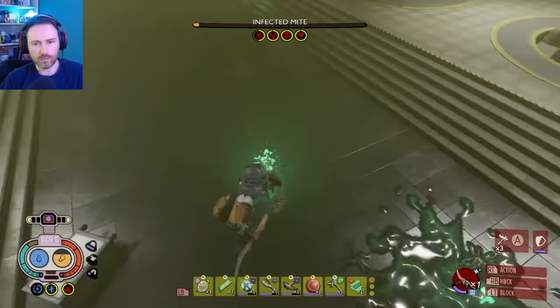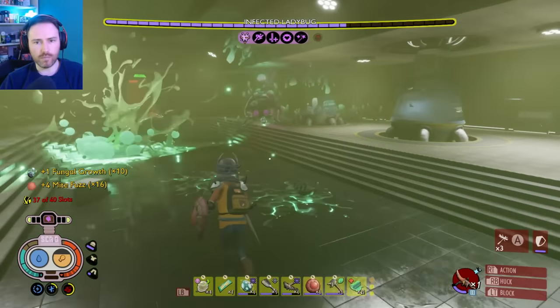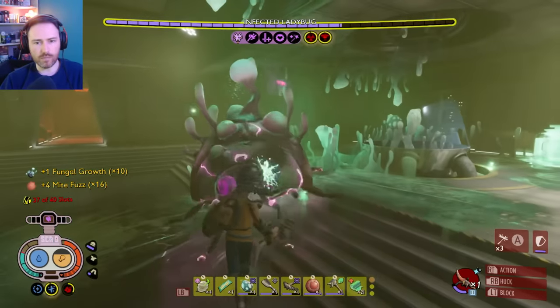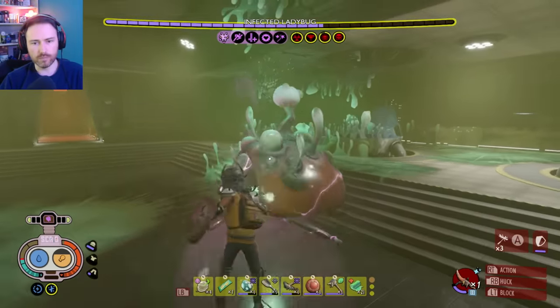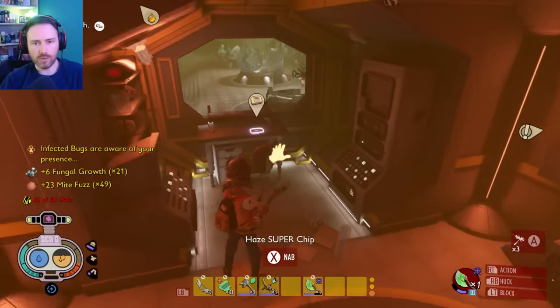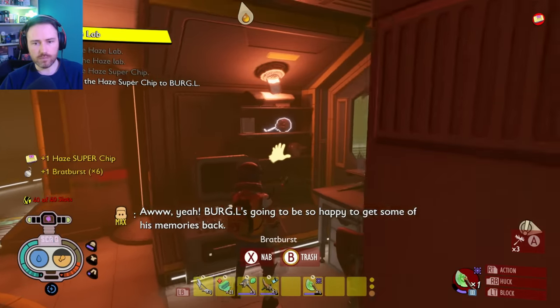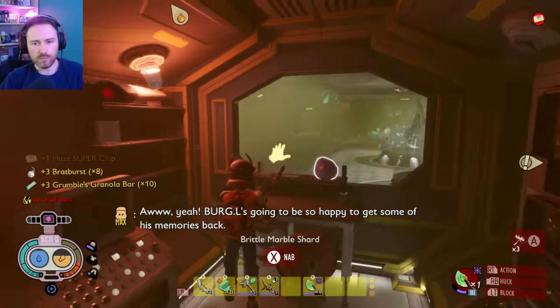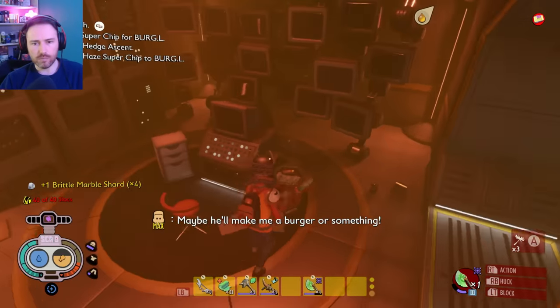The Juicy Mushroom Sandwich I believe you get from completing the Haze Laboratory and handing in the Super Chip to Burgle. It will then appear in the ASL shop and you'll be able to buy it for 2500 raw science. I say this because I jumped straight into New Game Plus and it wasn't showing for me. Lots of people said it was already in the ASL shop because they'd already handed in the Haze chip. New Game Plus resets all Super Chips, so you'll have to hand in the Haze Super Chip once more before it unlocks.